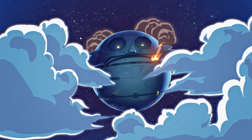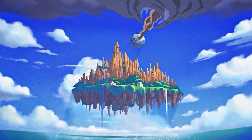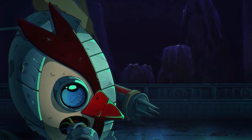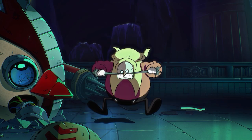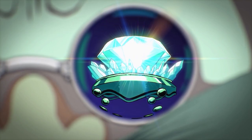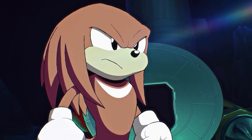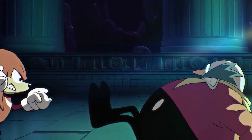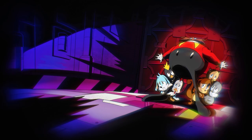Hi everybody and welcome back to Sonic Origins Story Mode. We're starting off Sonic 3 & Knuckles, the final game of the collection. There's a really nicely animated cutscene here — it looks really pretty. After Sonic 2, the Death Egg crashes into the floating island and Dr. Eggman finds the Master Emerald. And here's Knuckles, ready to throw hands.